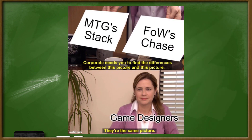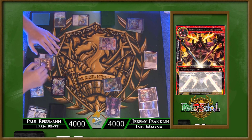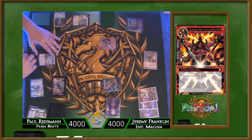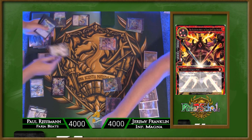Force of Will also uses the exact same reaction system as Magic — the stack — only we call it the chase in our game. It operates on the exact same principles, so nothing new for you to learn there. We're also a lifepoint-based game, only our life starts at 4,000 instead of 20, but that's mainly due to the game's origin in Japan. So you can essentially say we start at 40 life, because no cards ever do anything in those last two places.